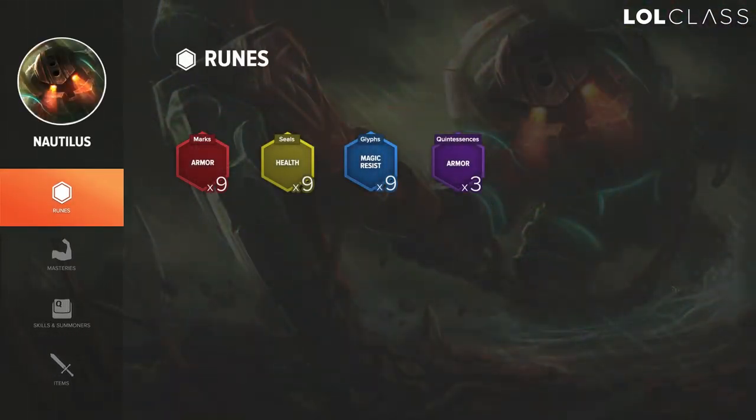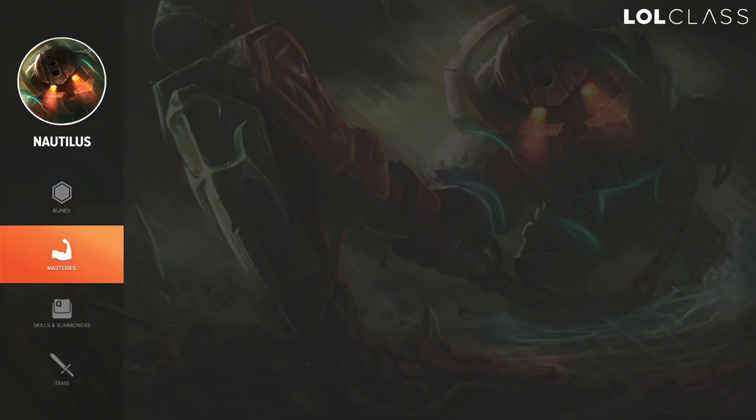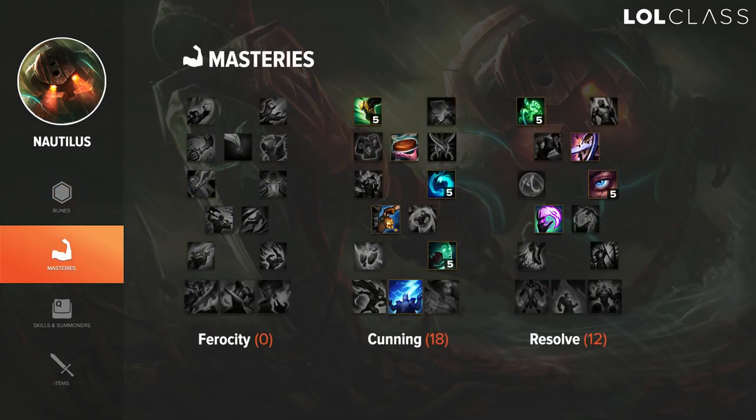Nautilus is a melee champion so as a support on lane you don't want to be too squishy. For marks run nine armor, for seals run flat HP, for glyphs run either magic resist or CDR to get five percent — or a mix of CDR and magic resist — and for quints run armor.